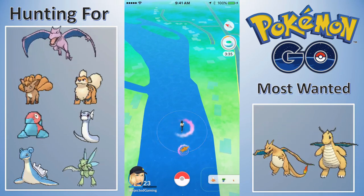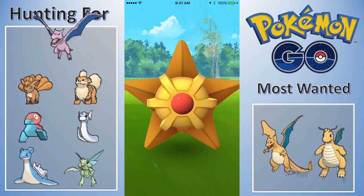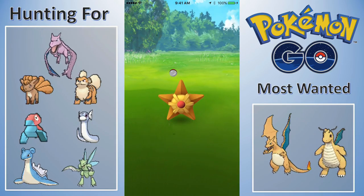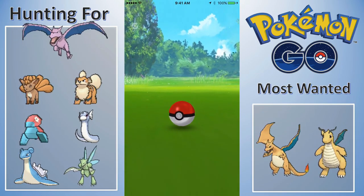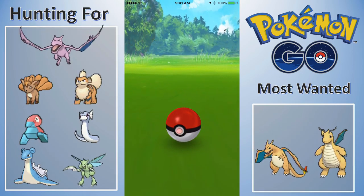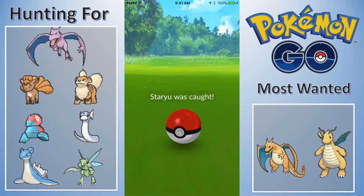I did miss that Krabby — there was a water type right there. Here we have a Staryu. I've been having issues with Pokemon Go where tapping on Pokemon won't select them — it won't let me catch them or go into the animation. I have to keep tapping and eventually it does go, but it's been a little slow.